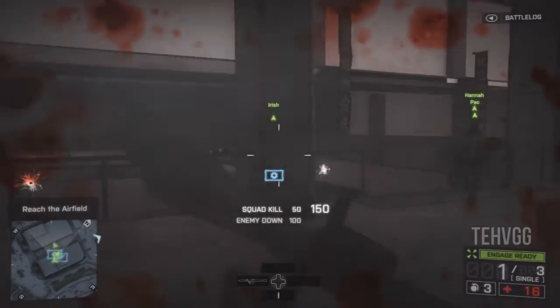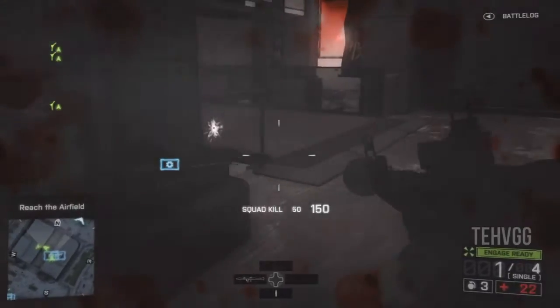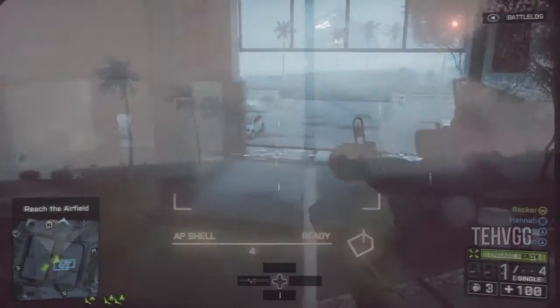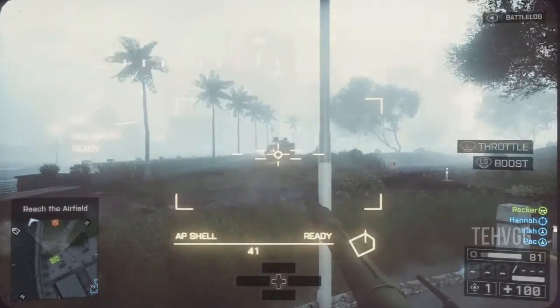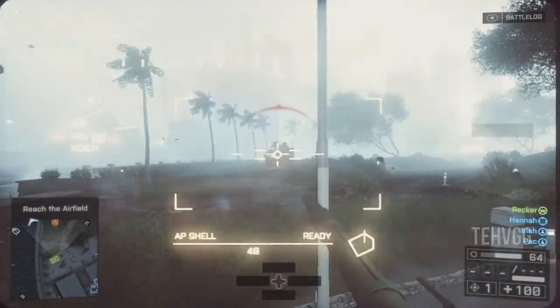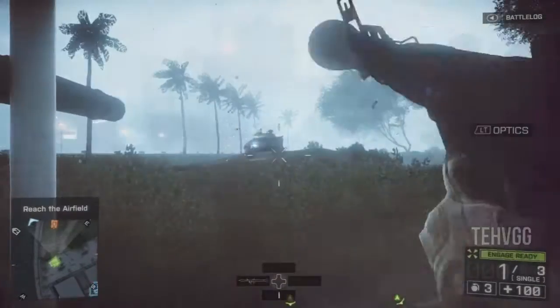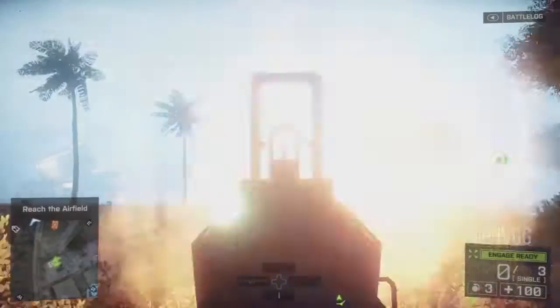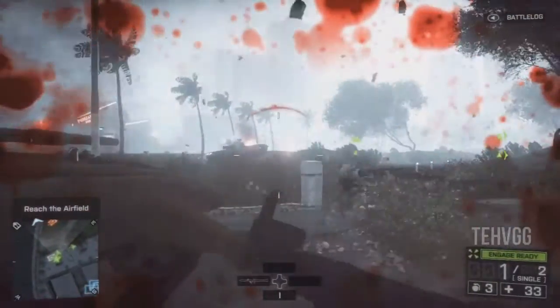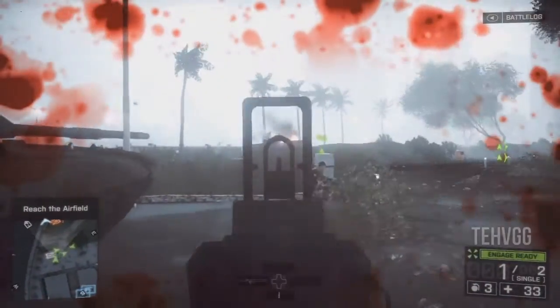We'll take out the tank and then take out the three or four people there, and that's about six kills. You can replenish your RPG ammo three or four times — I would suggest doing it as often as possible. Then you're going to get to an open area like this where you have another tank, and what I would suggest is doing something like this to conserve RPG ammo.